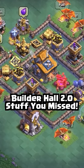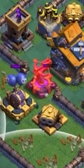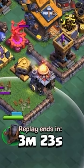This village appears to be the new Builder Hall level 10, which can be determined by the Roman numeral 10 on the Star Laboratory. It also looks like we gained an X-Bow and a new troop because of the new level of Barracks.